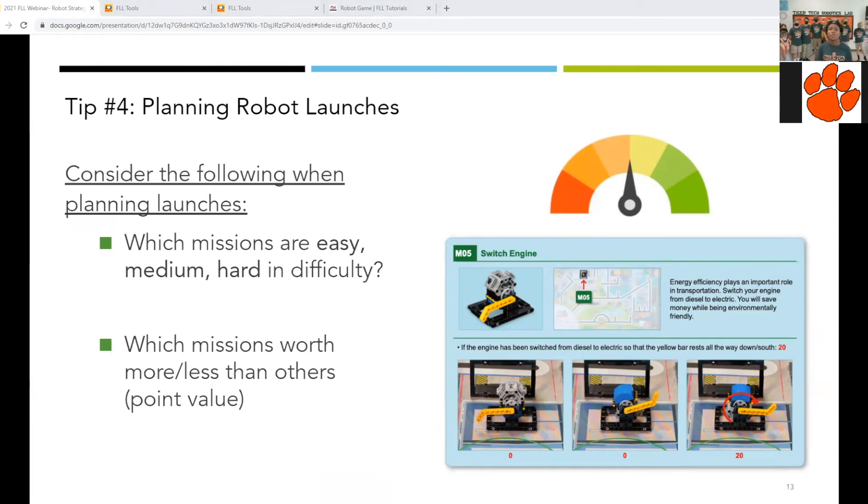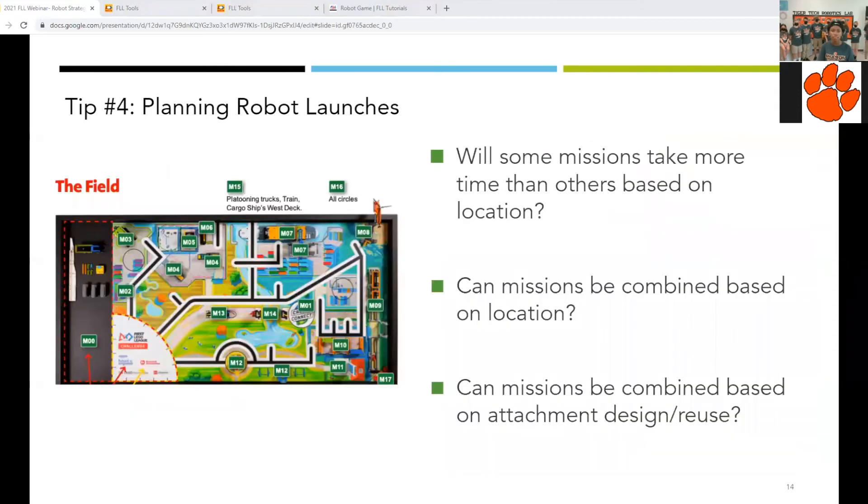When planning robot launches, there are many aspects to consider. A few include how easy missions are based on movement — for example, the unload cargo ship would be considered an easy mission, while putting cargo on the mission model would be more difficult because balance is needed. Teams also want to consider how many points the mission models are worth when strategizing. The team's goal is to achieve maximum points, so it is important to consider this when choosing missions. Strategy worksheets developed by Arvind and Sanjay Seishon can help teams think about whether missions take more time based on location, whether missions can be combined based on location, and whether attachments can be reused.